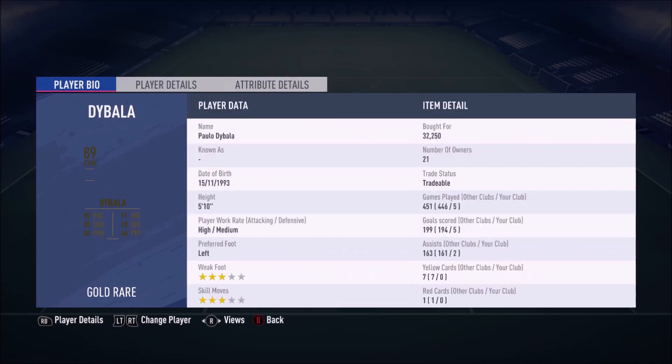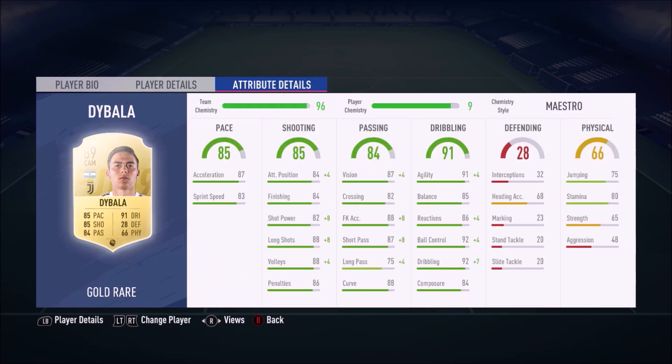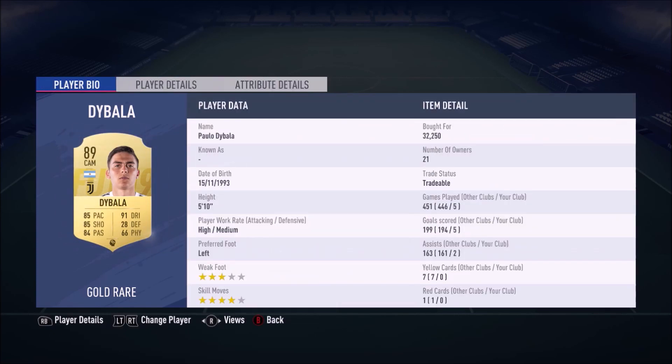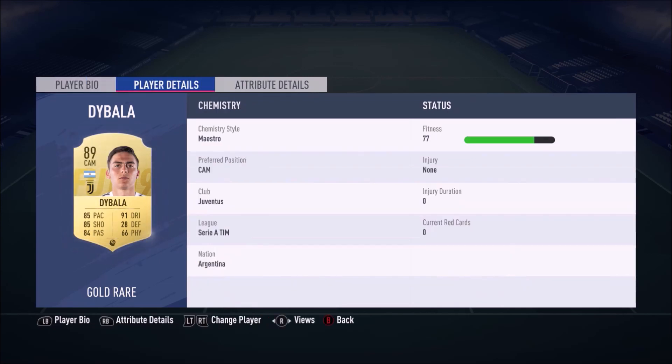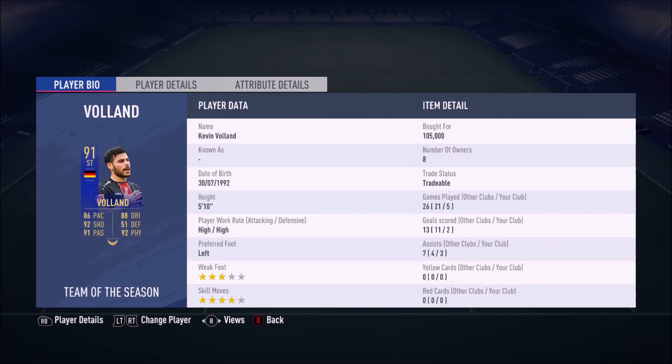Getting into the CAM, we have Dybala. I bought him for 32,250 coins — an absolute bargain because he played amazing. Three-star four-star, but in five games he's got seven goal contributions, which I think is just amazing. He's been a great card, I've had so much fun with him in the games I played. He was just clutching up and scoring goals when it mattered. The CAM position has been very involved in this formation.